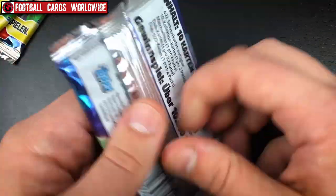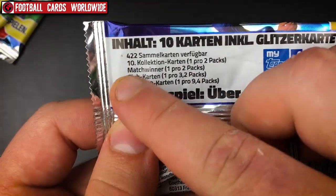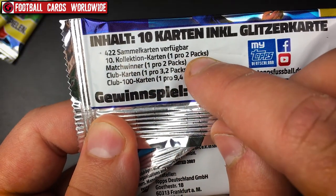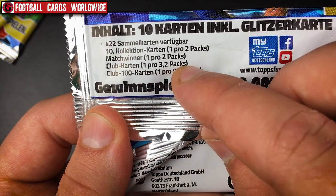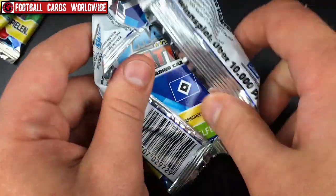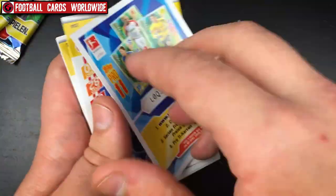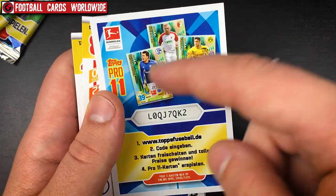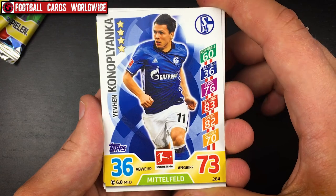So first of all, we have this Bundesliga 2017/18 collection — we open the first packet. Here are the odds: there are 422 cards total. Special 10th collection cards are in every second packet, as well as match winner cards. Club cards are in every 3.2 packets, and 100 Club cards are in every 9.4 packets. I hope we can get one of those. There are also special codes in every packet where you can participate in raffles or unlock virtual cards.